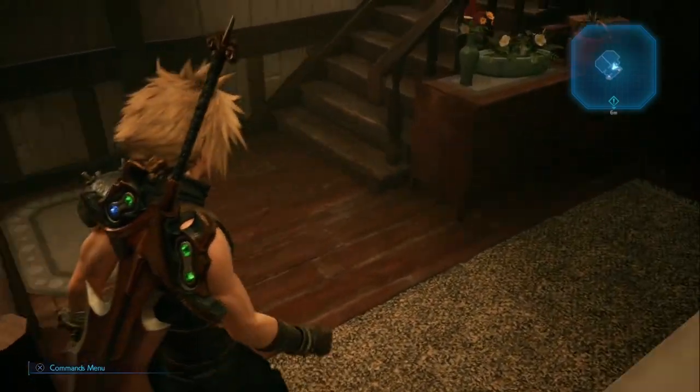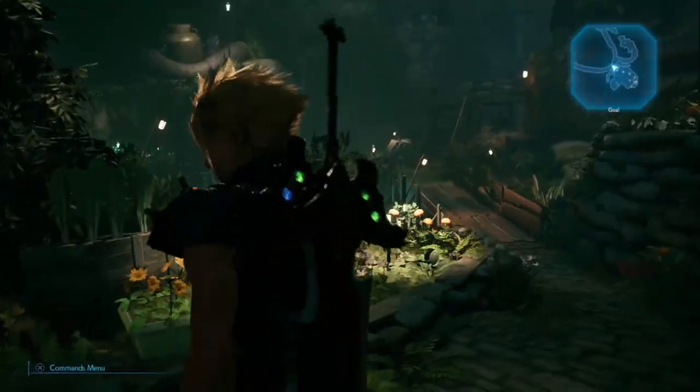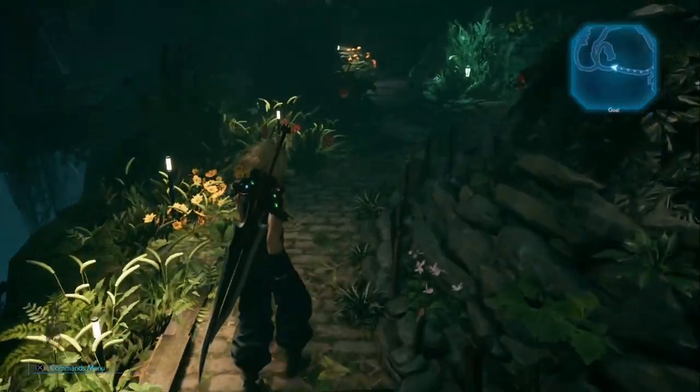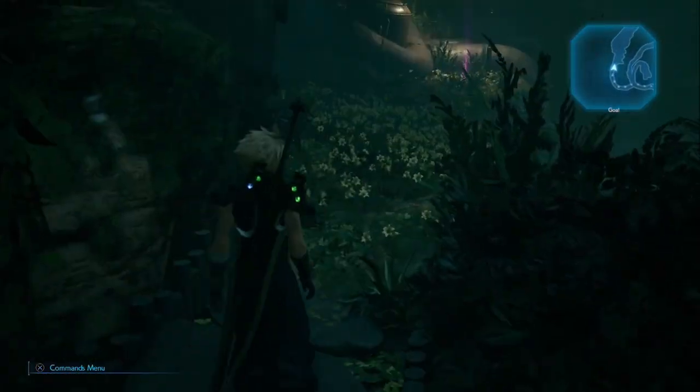To be able to do this you have to have finished the game through at least once in order to open up the chapter select. Once chapter select is available, simply load up chapter 14 on any difficulty, and you should be able to find an MP Up material in Erik's Garden.